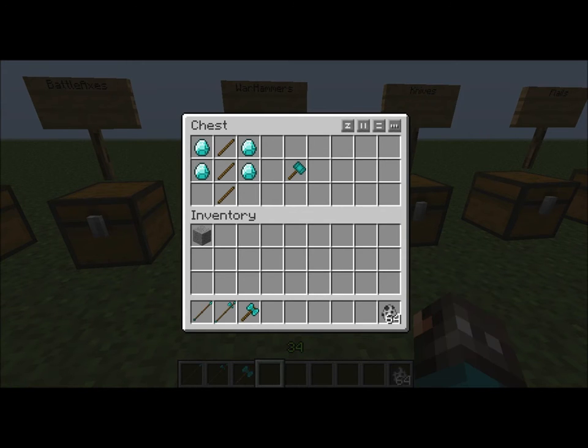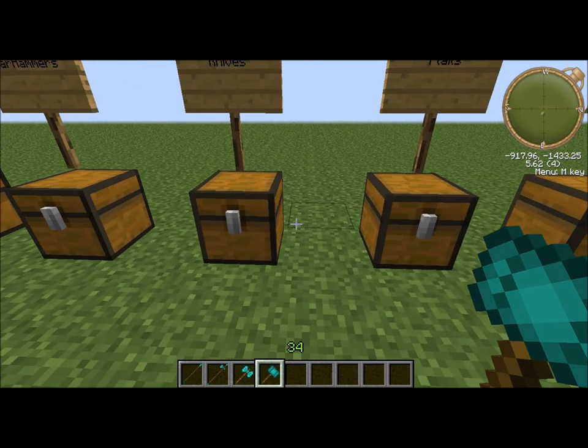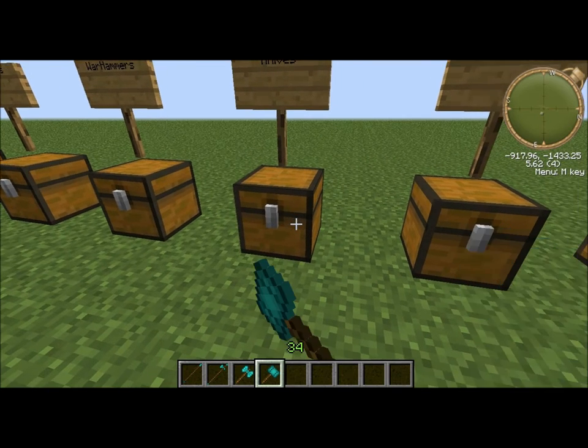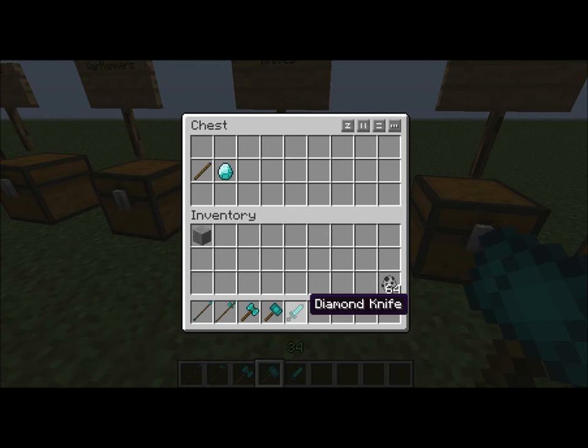A warhammer. That wouldn't be the crafting recipe if I would've made this mod. Knife — you can just make this in your normal survival inventory.